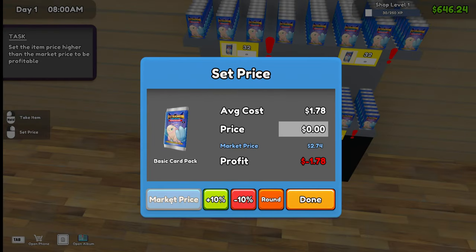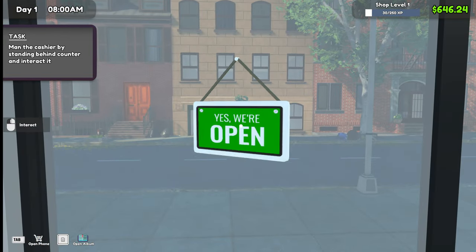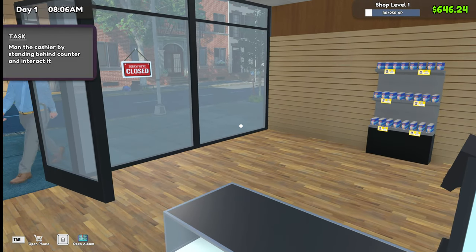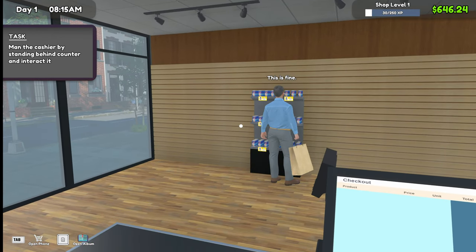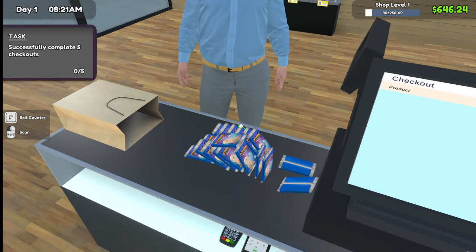Market price is $2.74. Plus 10% is $3. Let's set it for $3.25 and see how good things go with those prices. It looks like we can adjust them on the fly if we need to. He seems happy with the prices.